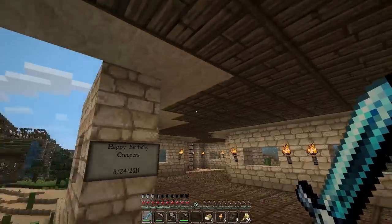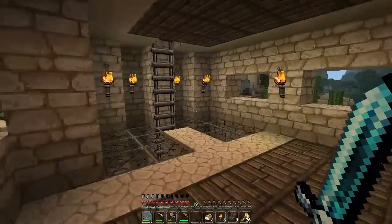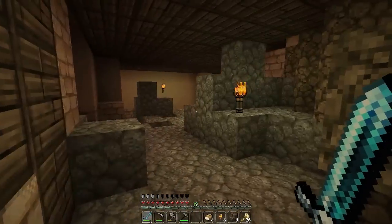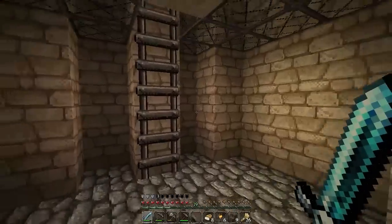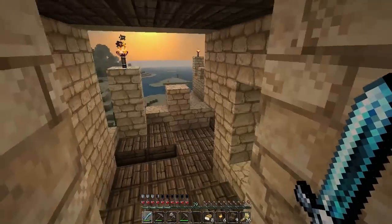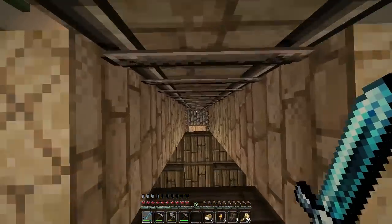Happy birthday, Creepers! When I built this sand fortress it was actually the birthday of Creepers — when they were put in the game. This sand fortress was built here so I could get into a fight if I ever want to come out and battle without fear of wrecking other builds. Down here is a little storage area with a door to the underbelly. It caught on fire once, hence why there's all sandstone and glass for the floor — because of the lava on the other side. You play with fire, stuff gets burnt.